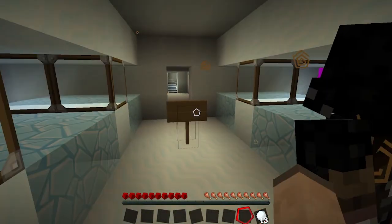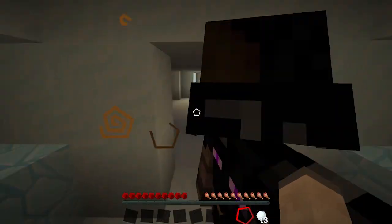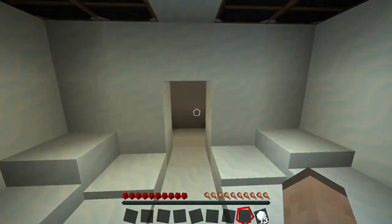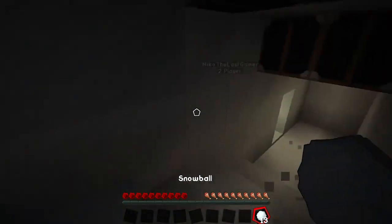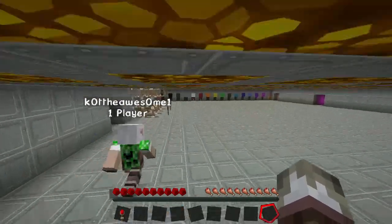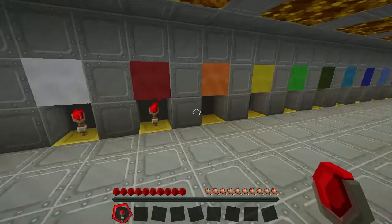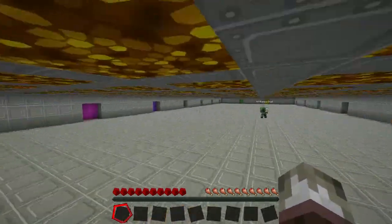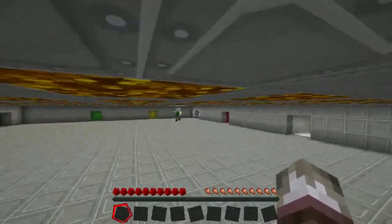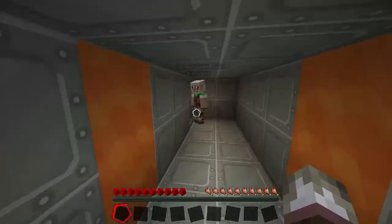I got a torch. You did? Yeah — redstone torch? No, normal torch. Alright, good. I'm doing great so far — I like this map actually. I'm gonna go do black. Actually no, I like orange. Have you found orange yet? Yep. Whoever gets the torch, they can just choose the next color. Yeah, basically.